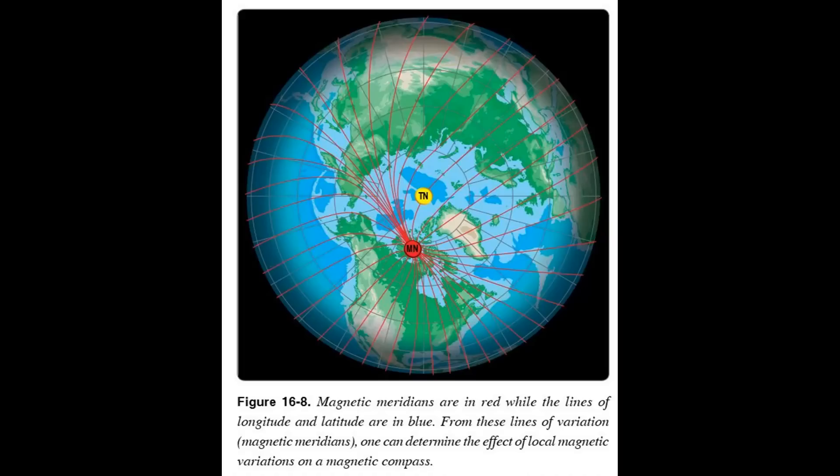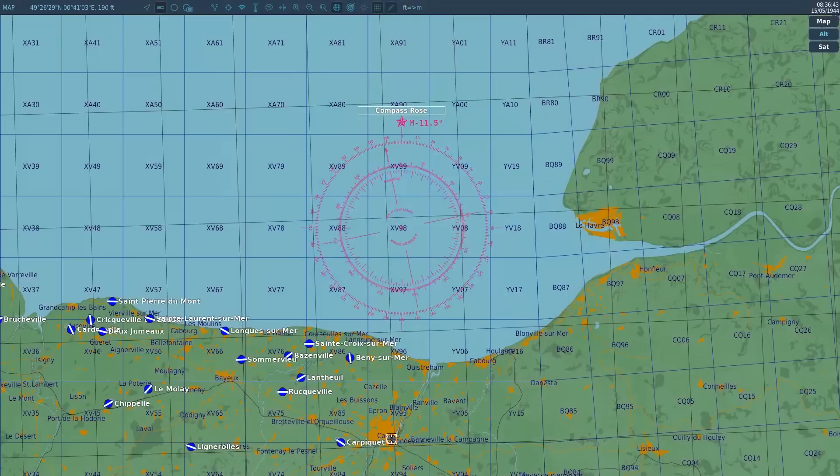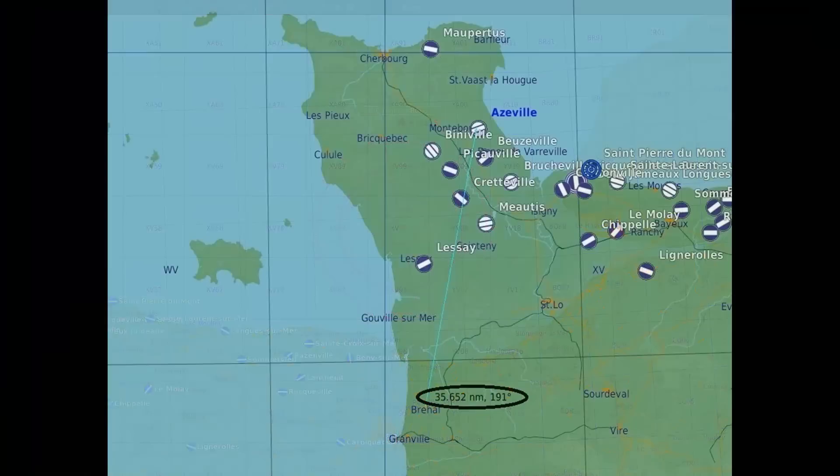Magnetic north, the north point that the compass points to, and true north are not co-located. There's no indication in the airplane for true north. Magnetic north moves around so it's not the same year to year. We need to correct for the difference between true north and magnetic north — that difference is called magnetic variation. So we need to convert our true course into a magnetic course. Here is the compass rose from the Wolfpack server. It shows that we need to add 11.5 degrees to the true course to get our magnetic course. I believe that's actually the correct number for magnetic variation over Normandy in 1945.